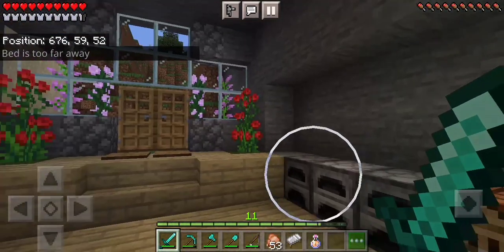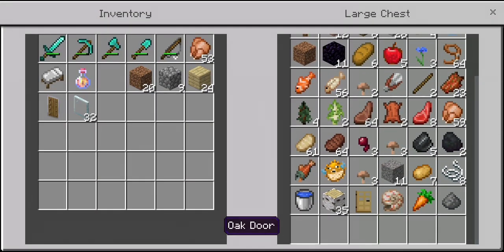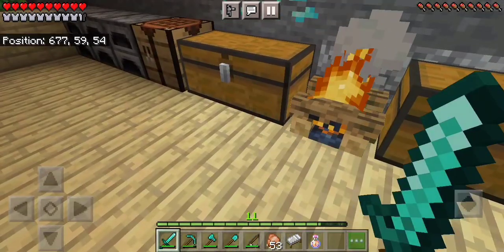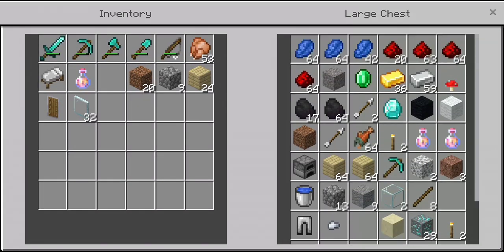These are my furnaces. I've got quite a lot of stuff in my chest here. Here's the fireplace and this is the other chest — it has diamonds, redstone, and other stuff.